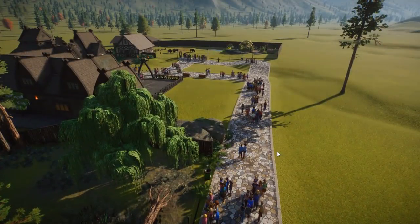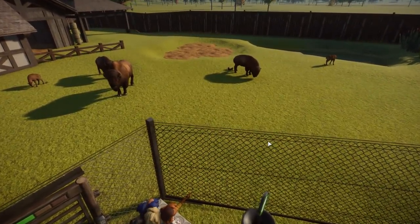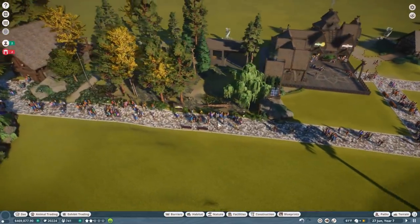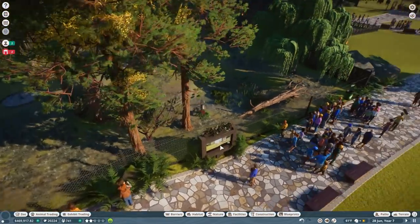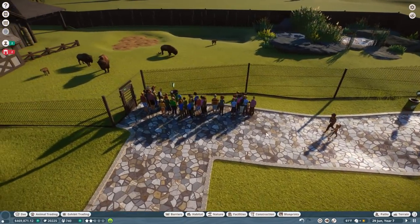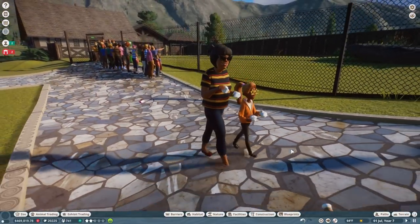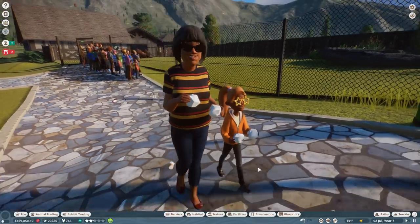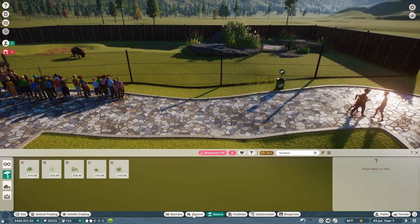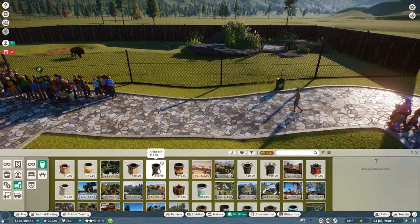Especially once we get back from our trip to Yellowstone — I'm so excited about that. Let's think ahead and prepare for that return by putting down some conservation boards for people to read. Oh look at this child, she's trying so hard to be good and just carrying her litter around. We actually don't have any trash cans — that is a slight oversight on my part — but we'll fix it right now. Let's get some bins.